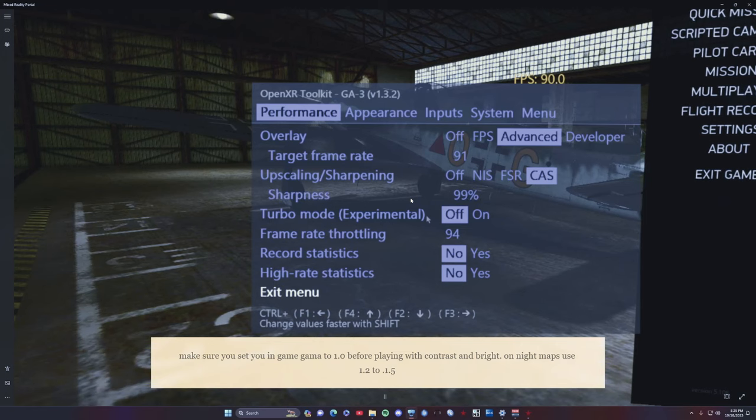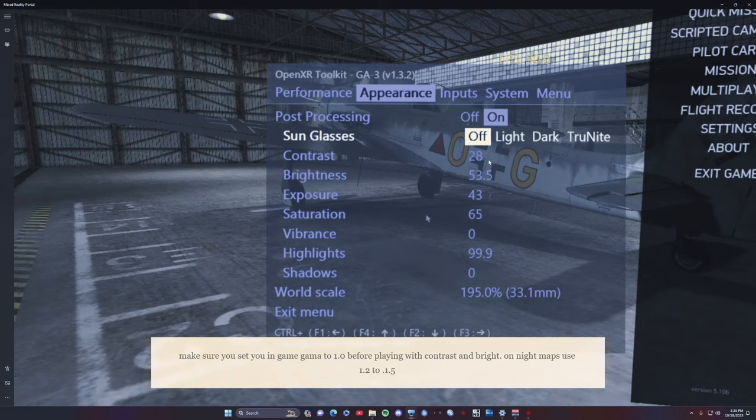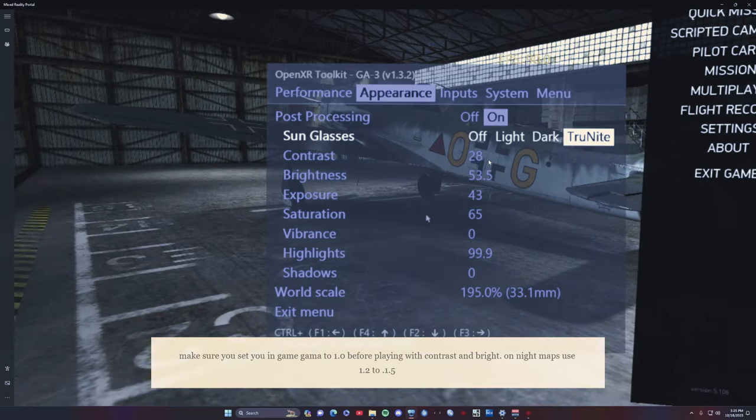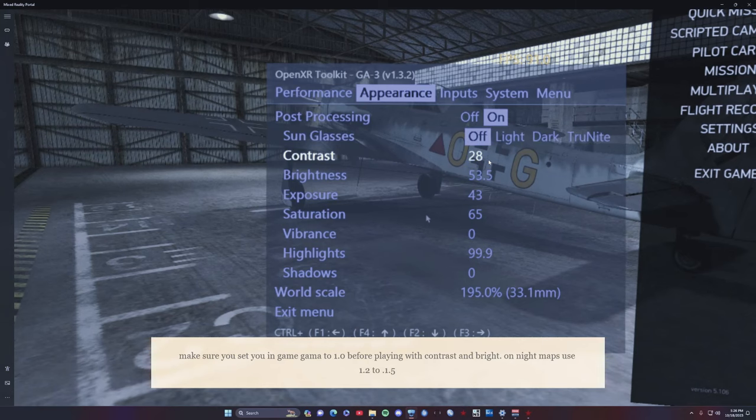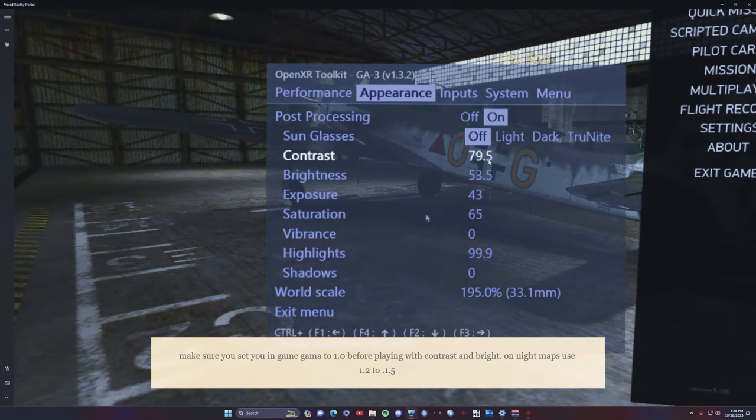Switching to Appearance — turbo mode just overrides things, not doing much. Post-processing on, sunglasses off. Contrast is huge — here's a quick tip: hold Control+Shift and press F1 or F2 to go up and down fast without clicking repeatedly. This lets you quickly increase or decrease contrast, which is crucial on bright maps like snow where you're trying to spot targets. You can adjust this visually while you're flying.